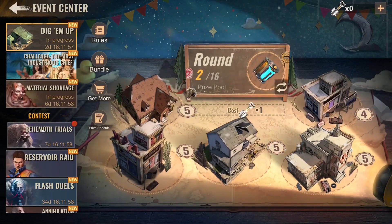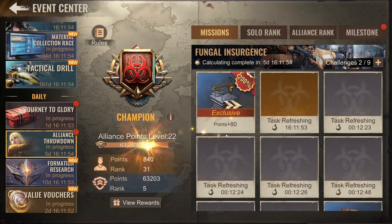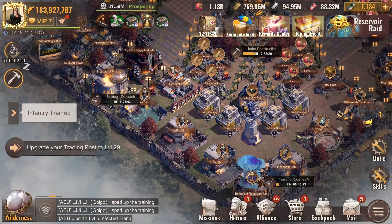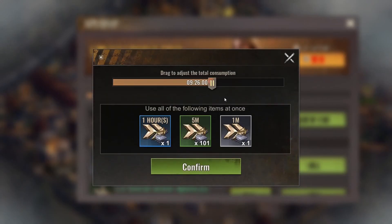Let's claim this mission and buy some things in the shop. 300 minutes of speed ups on construction — okay, let's do that. I'm not sure why I'd spend it but sure.